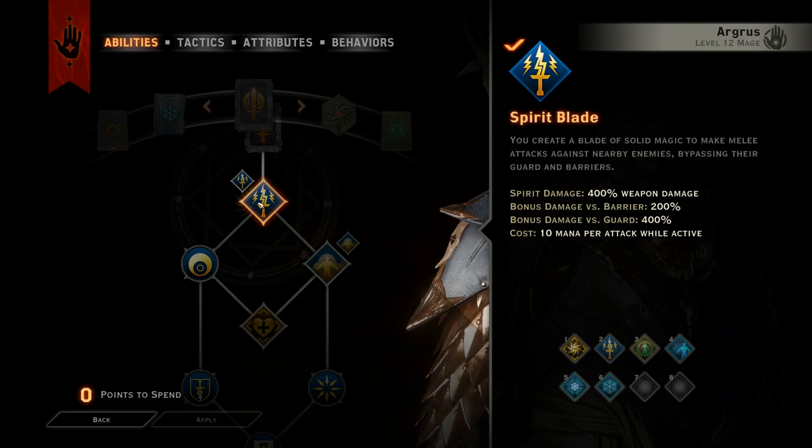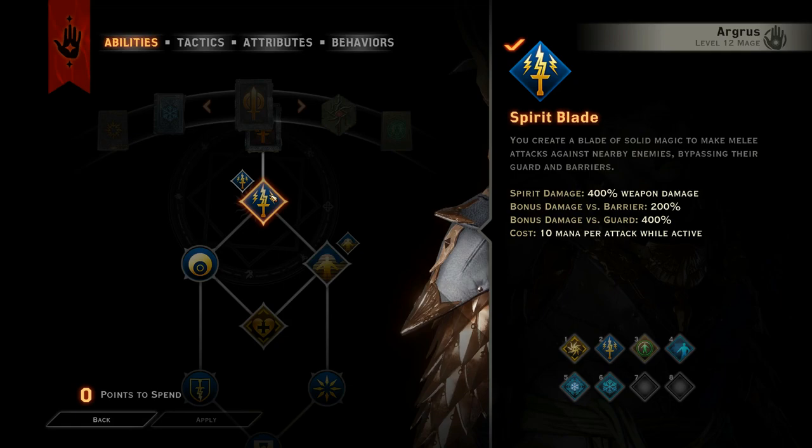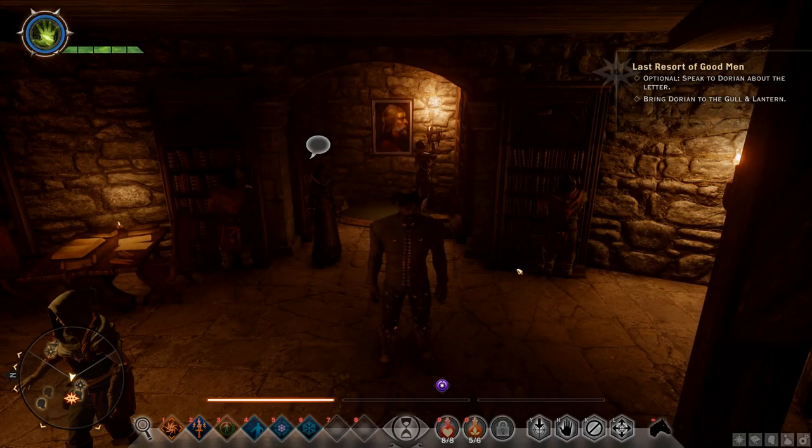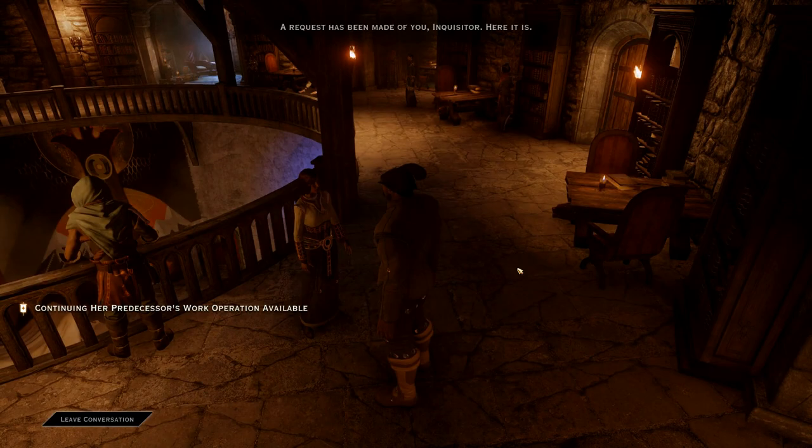Under Knight Enchanter, so far I've only gotten the two levels of Spirit Blade and Defending Blade for more defense — and this just looks so cool. I picked up Combat Clarity to boost my Constitution and so that I'll have more mana for casting Barrier and stuff like that. So let me know what you think in the comments below.